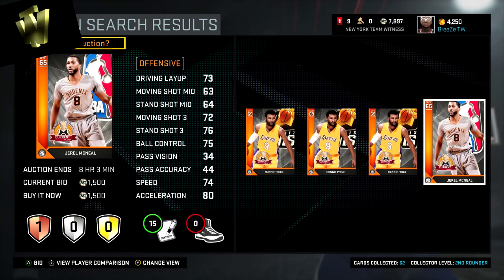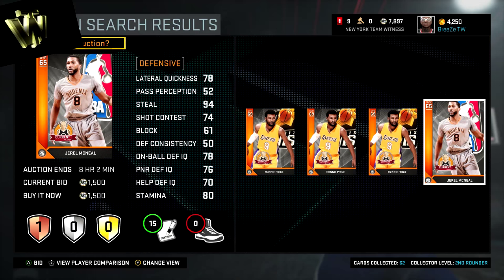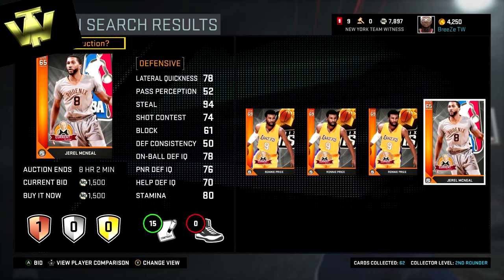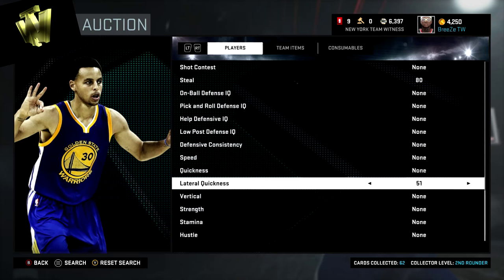The next player I was looking for is a point guard. I had J.R. Smith at point guard to start, but I'm moving him to starting shooting guard and picking up Jarrell McNeil. He has a 94 steal, decent lateral quickness, a 73 driving layup, a 76 standing three, and 75 ball control. He's not the greatest passer, but you're never going to have an all-around beast at any position going for bronze players. Jarrell McNeil is a great defensive pickup.